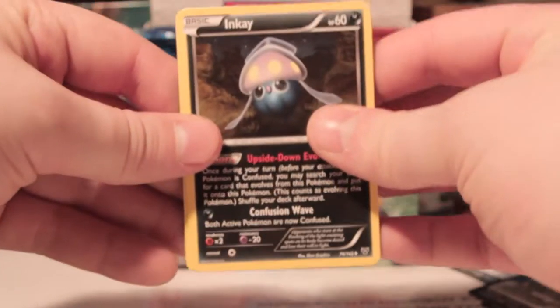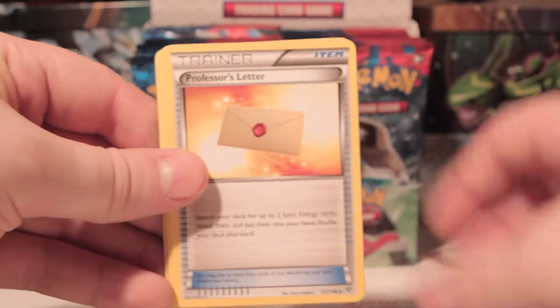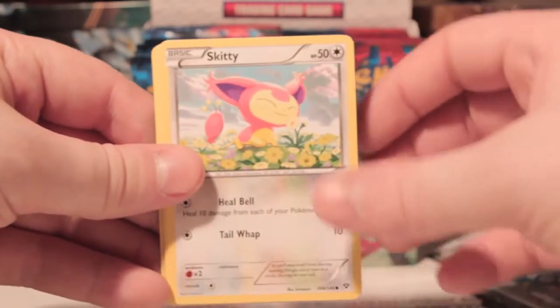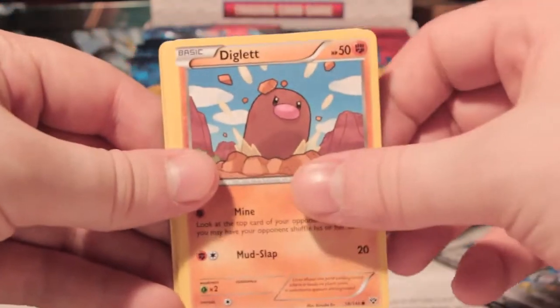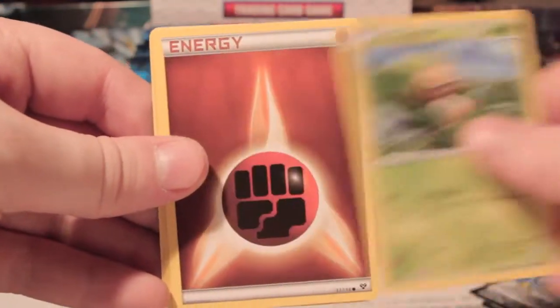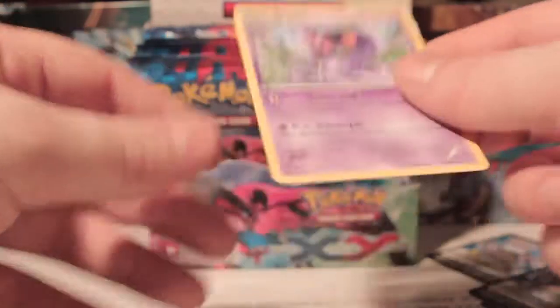Okay, we've got Inkay, Frogadier, Professor's Letter, Skitty, Fairy Energy, Diglett, Chespin, Fighting Energy, Reversal Rock, and Arbok Rare.